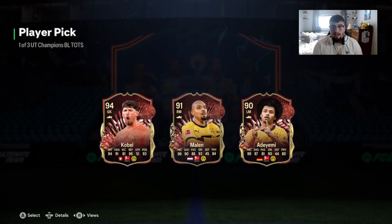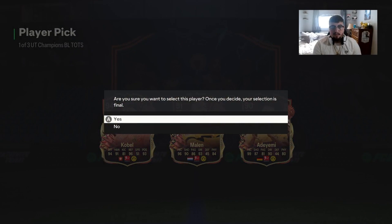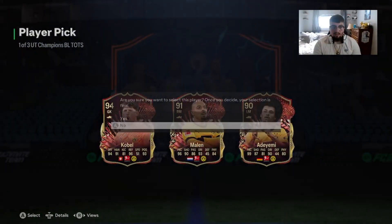We get 91 Daniela Mallin, which I'll take. Let's make sure we're on the right card here because EA likes to mess things up.